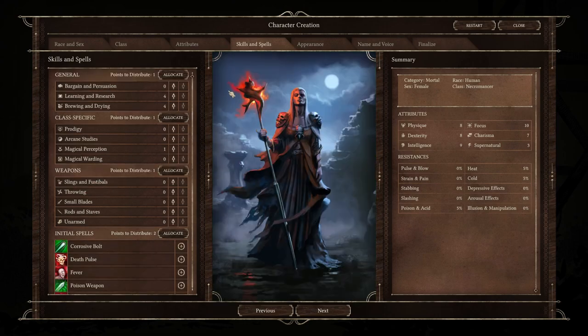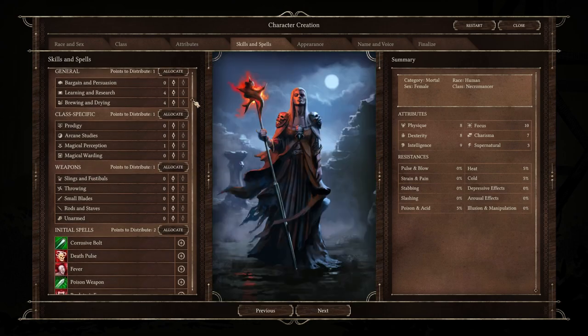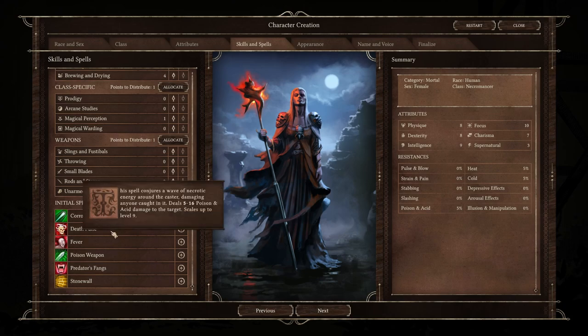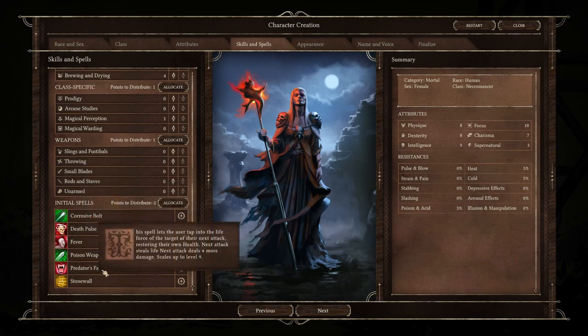Next up is Necromancer. All the skills in this list are the same as Convoker. For the initial spells, most we've already covered. Death Pulse puts waves of energy around yourself dealing poison and acid damage to anyone caught in it — this includes party members, so be careful. Predator's Fangs lets the user tap into the life force of the target of their next attack, restoring their own health — next attack steals life and deals four more damage, scaling up as you level.